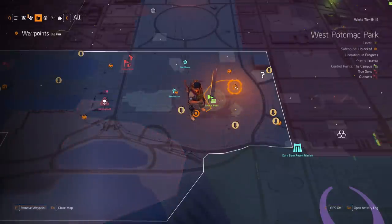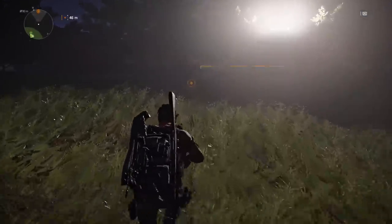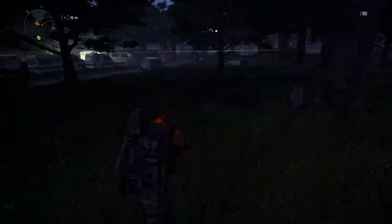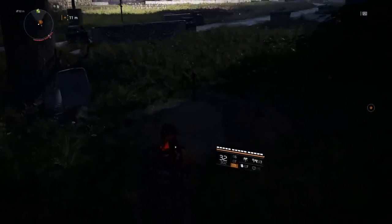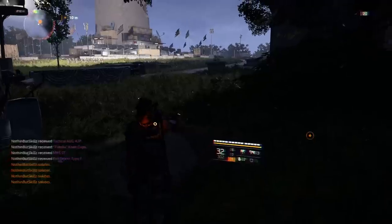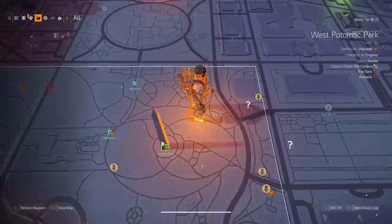The next one is going to be northeast of it, so we're going to head there now. Once we get to this one you have to do the same thing — this is the third and final gravesite. It looks like it's two gravesites. You can see the wheelbarrow; all you have to do is salute it. Once I salute I get the flicker, so that is the third and final gravesite.